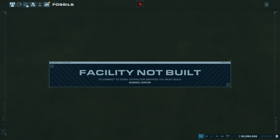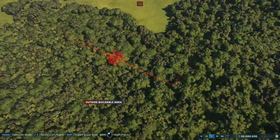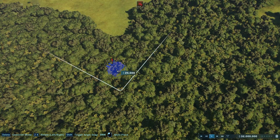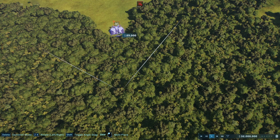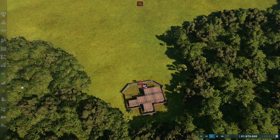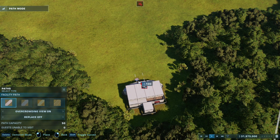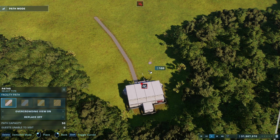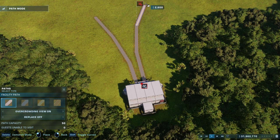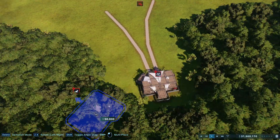You might be able to see a triceratops. So we have to build first — I thought we got the scientists first. So there's an arrival point right here. I've not really played this that much, so we can have a control center.